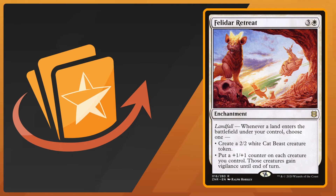Our honorable mention is Felidar Retreat, a card that's great for this deck because of Landfall. Not only can it get you a creature token that has two power — different from your commander and different from your one-one humans — but it can also give all your creatures a plus one plus one counter and vigilance for the turn. Wizards has done a really good job printing four-mana white enchantments that are very Commander-playable recently.